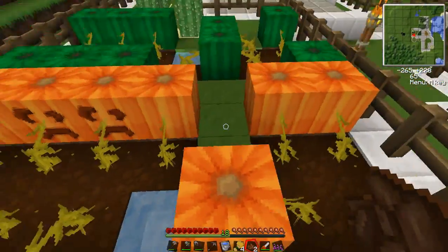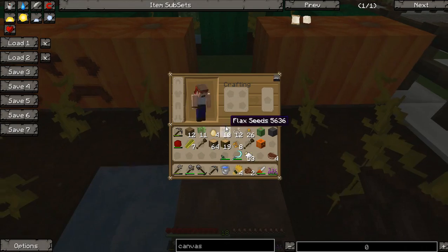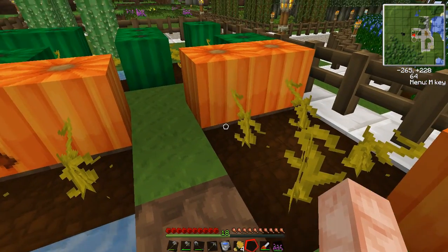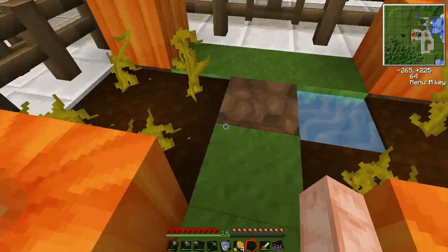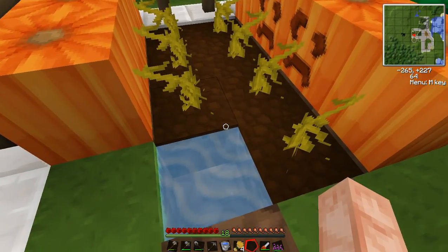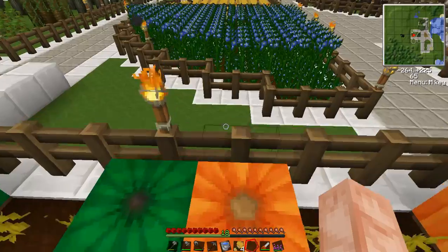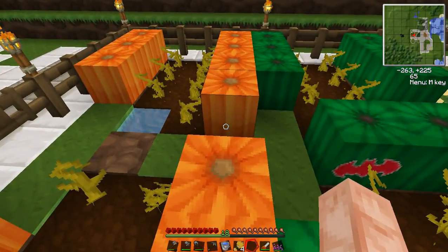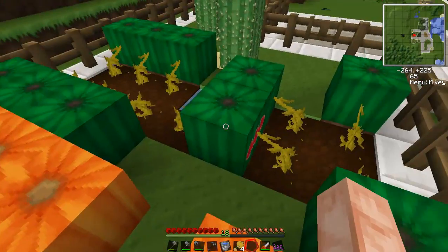Pumpkins — when you smack a pumpkin, it drops a pumpkin. You can take the pumpkin and convert it into pumpkin seeds, then plant the seeds. They start off as little green things, grow up into these big guys, and then drop a pumpkin off. You do need to hydrate them as well — well, you don't need to, but plants grow faster if they're hydrated. You use pumpkins to make pumpkin pie. You also use them to make golems — lay down the iron golem body, put the head on it.